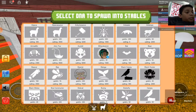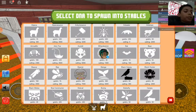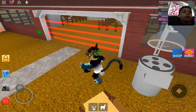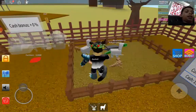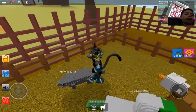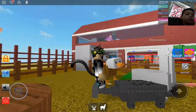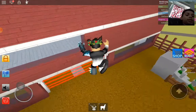When you go to the Jurassic Park zone, there are different types of eggs. I'll do a full tutorial on that someday. Basically, you get an egg, put it in your stable, let it hatch, and this is what the ankylosaurus looks like.